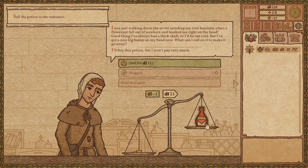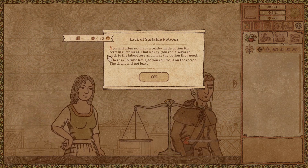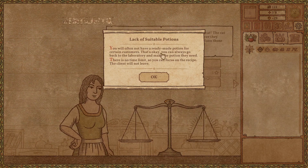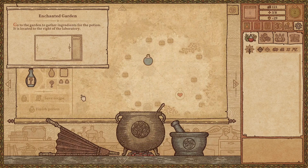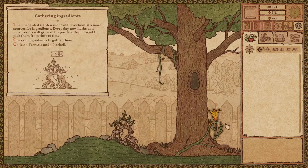Oh, I didn't know that's how you finish the haggle — well, I know better for next time guys. I learned how to haggle. If there's a lack of suitable potions, go to the laboratory. There's no time limit — I love that there's no time limit, because most games give you a lot of anxiety with customers coming in. Go to the garden — man, that is so beautiful, I love this so much guys. Every day new herbs and mushrooms will grow in the garden, don't forget to pick them from time to time.